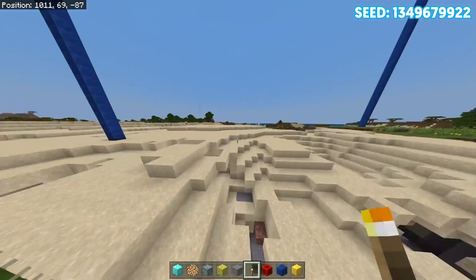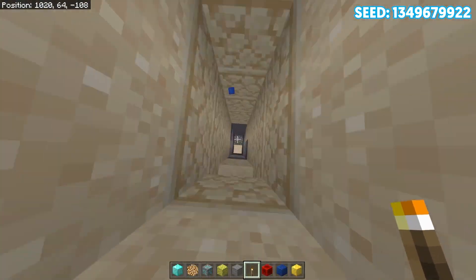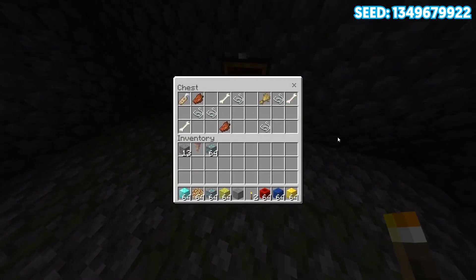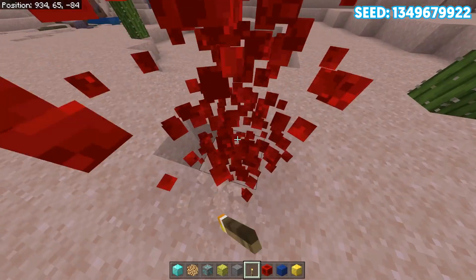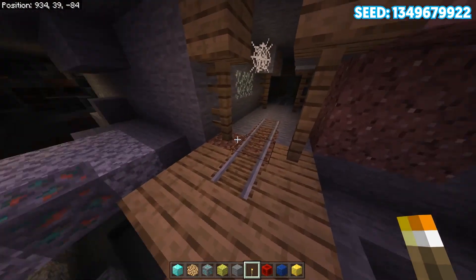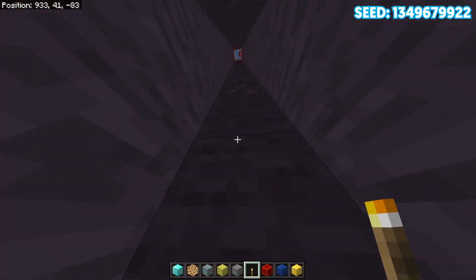Coming from that last spawner, we have another spawner right here. Drop down — this is going to be yet again another zombie spawner. In this one we got some not-so-great items: we do have a name tag, some bones, rotten flesh, and wheat. Right over here is going to be the mineshaft, which is also very close to spawn as you can see by that glowstone.